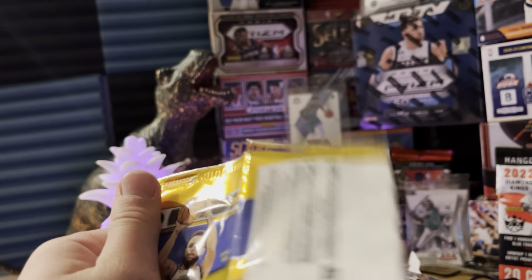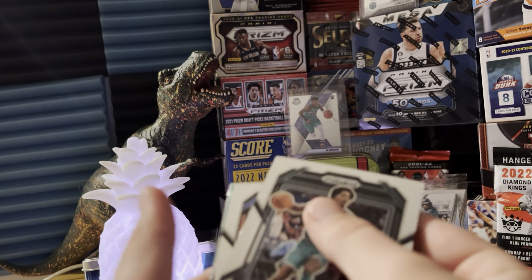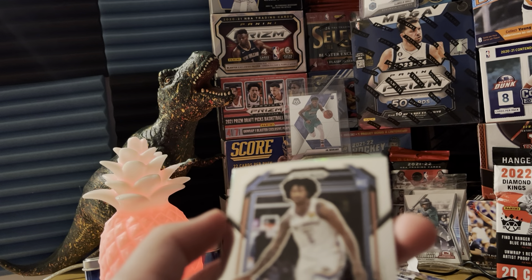Last pack magic! Picked this up at Walmart by the way. We got a green parallel right there — Kelly Oubre Jr. Oh, we got a Jalen Williams rookie pull from the back!